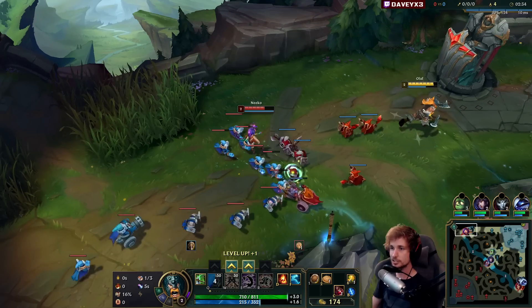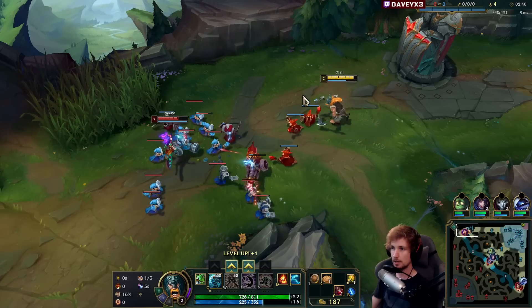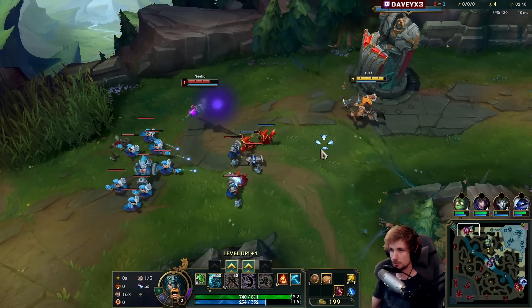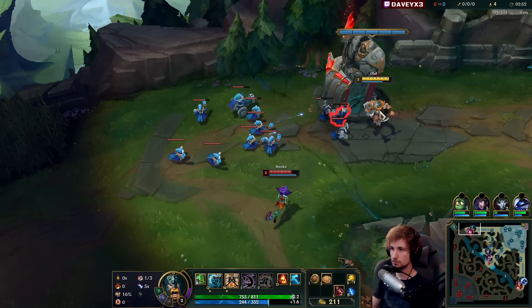We're probably gonna have a rough time at the start of the matchup, obviously, but every single time she walks into me for an auto I can always hit the axe, and Olaf's sustain is really, really broken. If she hits a couple autos, I can actually sustain back up completely using my W for a ton of attack speed.